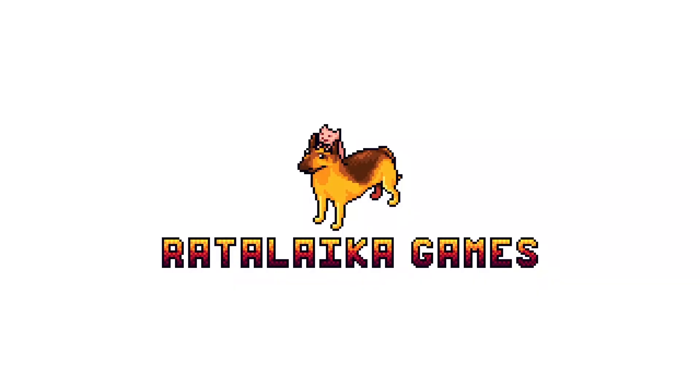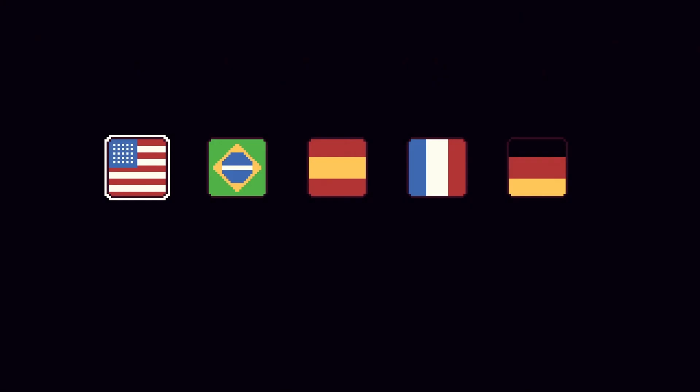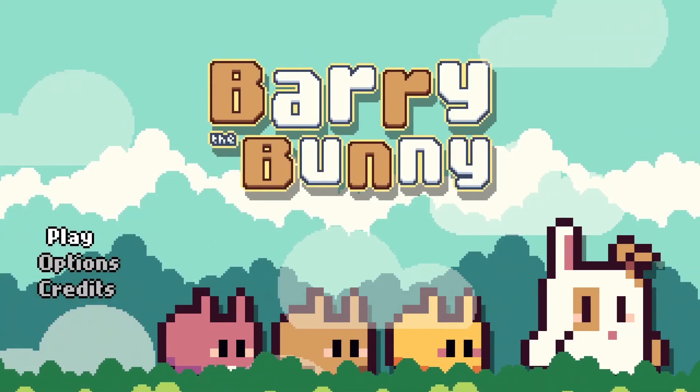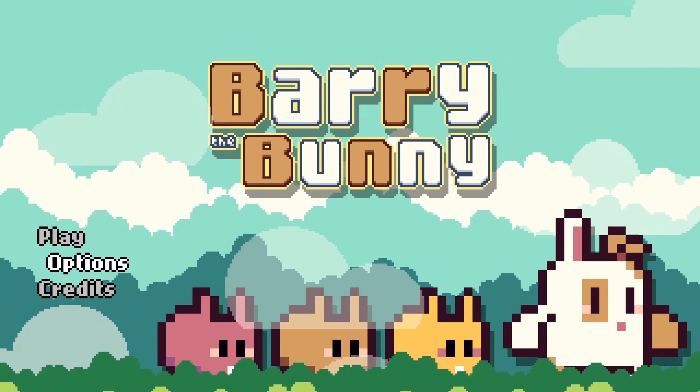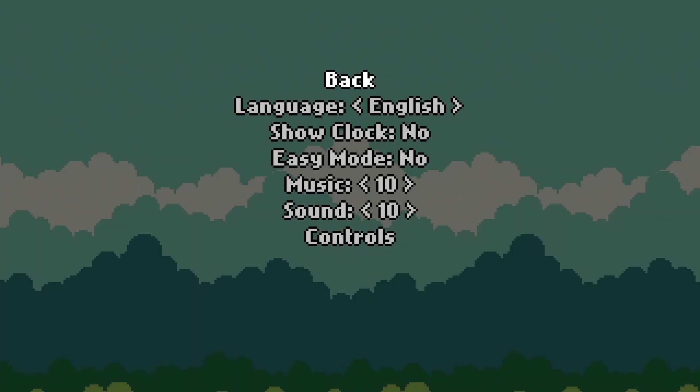Welcome to another super easy achievement guide for Bury the Bunny. The game costs five dollars in the store and you can get platinum or 1000 gamerscore in about 30 minutes. It's also cross-buy so you can get double platinum on PlayStation 4 and PlayStation 5.